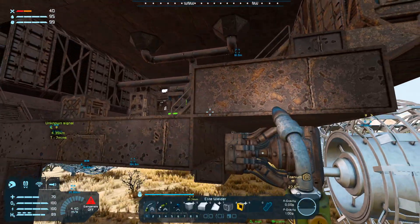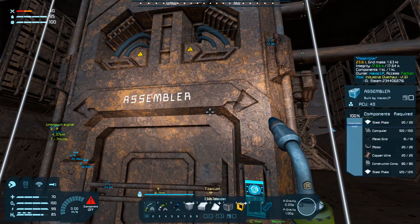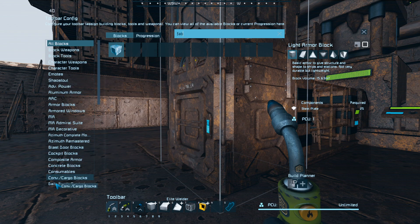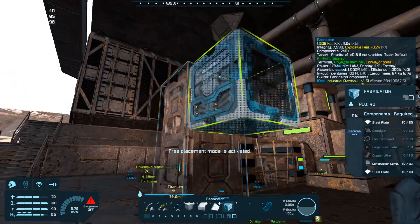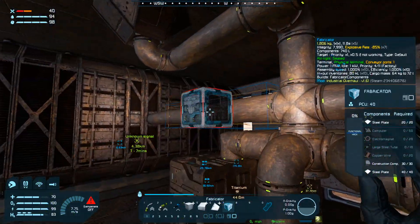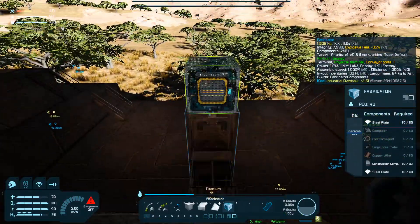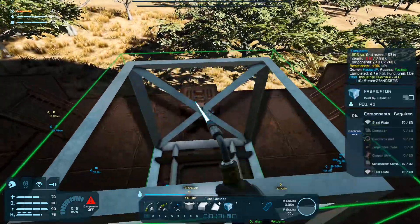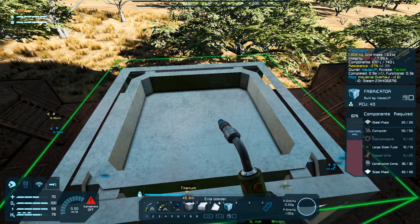Let's get back up in here. Fabricator — that's going on top because I want to be able to access that port on the back of the assembler. I bump now. Pick me up, Bob.